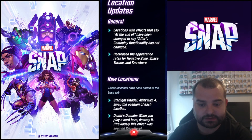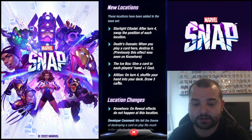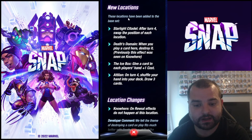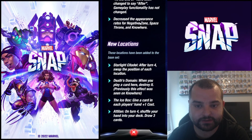They also had some location updates. Nowhere no longer deletes cards — now it makes on-reveal effects not trigger — because they added a new location called Death's Domain which has Nowhere's old effect. They added Starlight Citadel, which swaps the positions of each location; Icebox, which gives one card in each player's hand plus one cost; and Attilan, which on turn four shuffles your hand into your deck and draws three cards. They also increased the appearance rate for Negative Zone and Space Throne. I think they should have included Sanctum Sanctorum in that increase, but it is what it is.